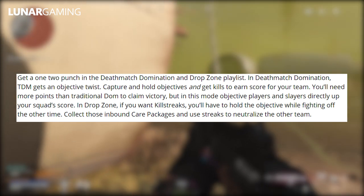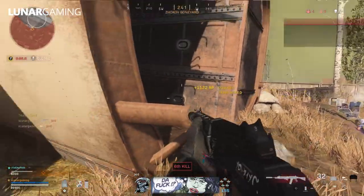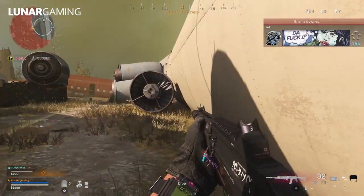In Dropzone, if you want killstreaks you'll have to hold off the other team while fighting for the objective, collect inbound care packages, and use streaks to neutralize the other team.